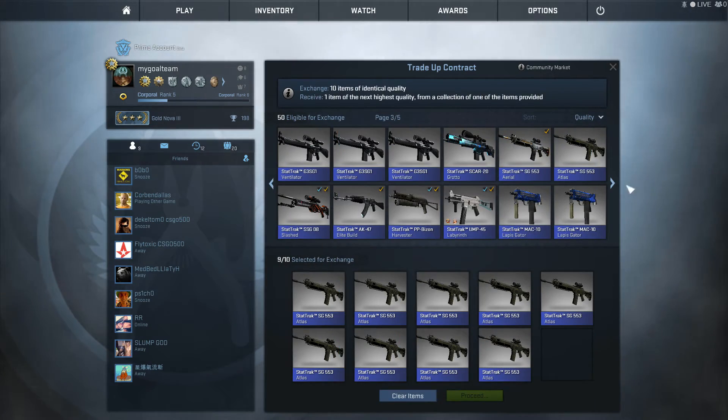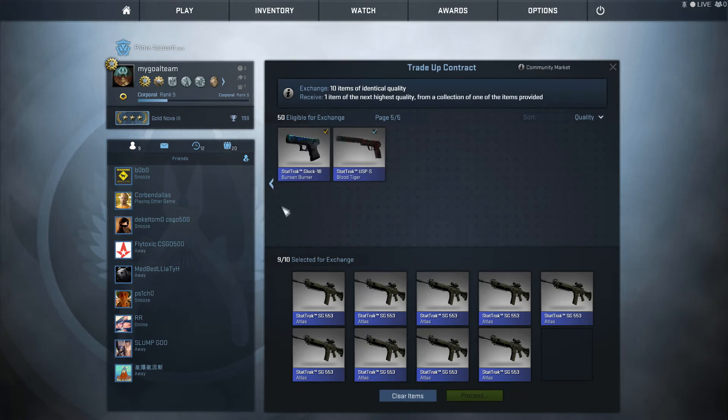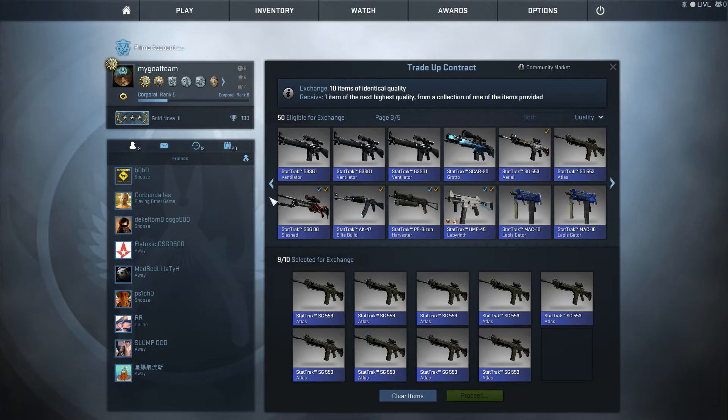Let's continue with the Grover Free collection. Here we can get a nice expensive StatTrak SSG. The chance to lose something here is really small because the value of the trade-up is cheap, and the guns you can get are relatively expensive — every gun you can possibly get is relatively expensive.